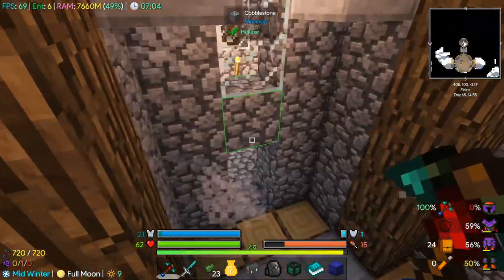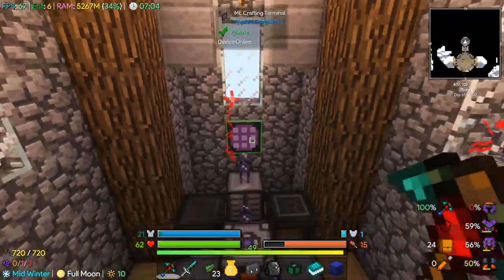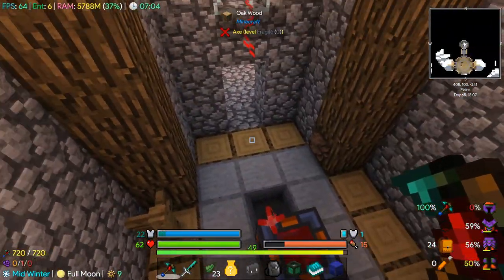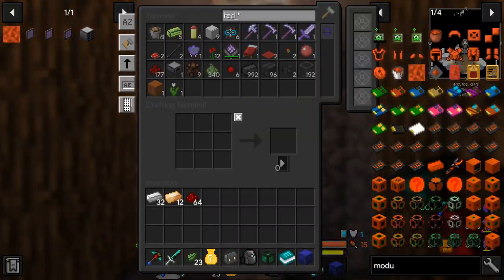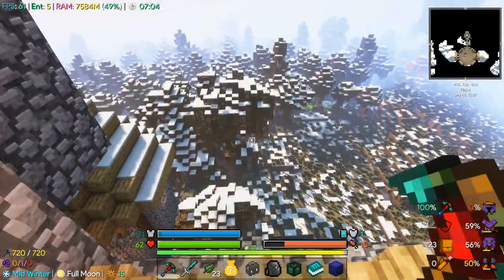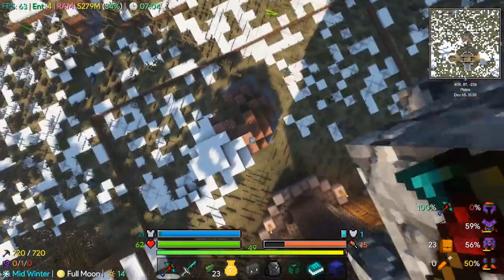We've kind of got creative flight from the new items — that'll be handy sometimes. With this stuff and I think I need some lava, let's go down to the village and set up a waypoint down there because it's quite a distance.